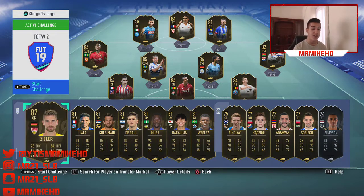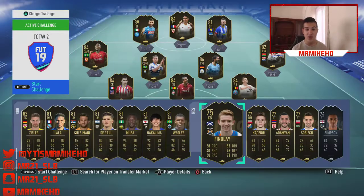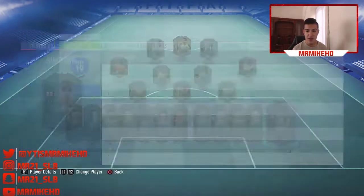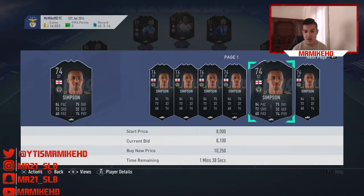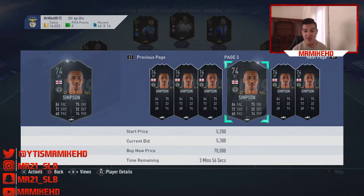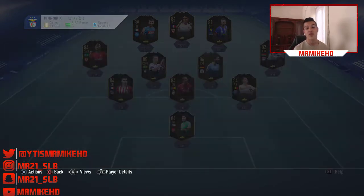Obviously we've got Finley, 75 rated — not even worth giving a mention. Same with this guy. The silver player is probably going for around 5,000 coins, now around 8,000 coins. He might go up to around 10-11k but that's it. I wouldn't recommend it — not the best of deals.